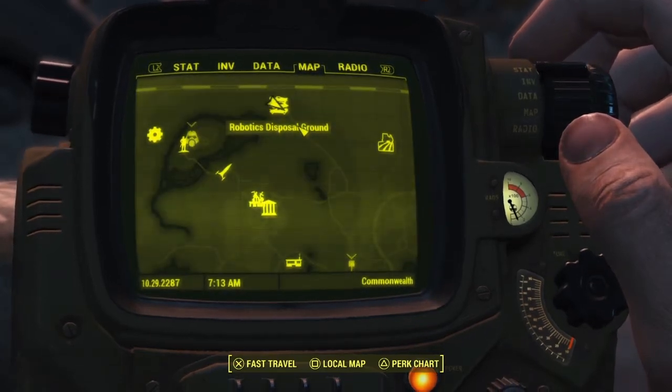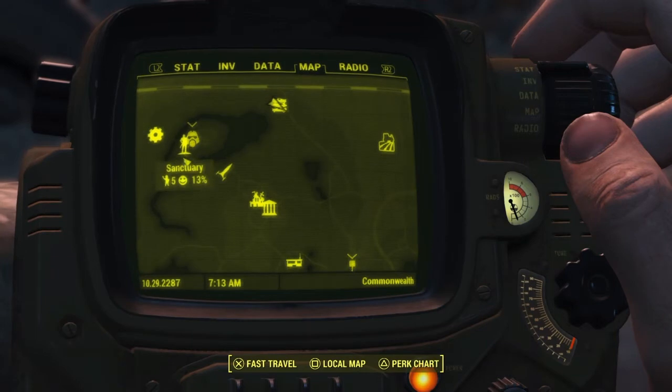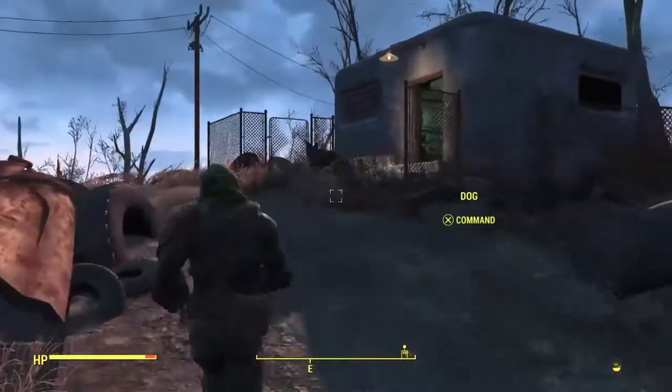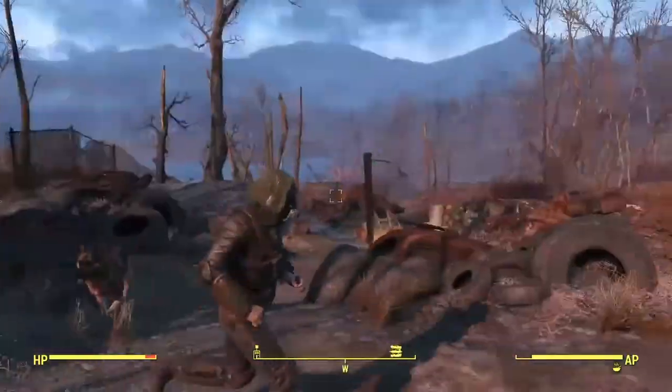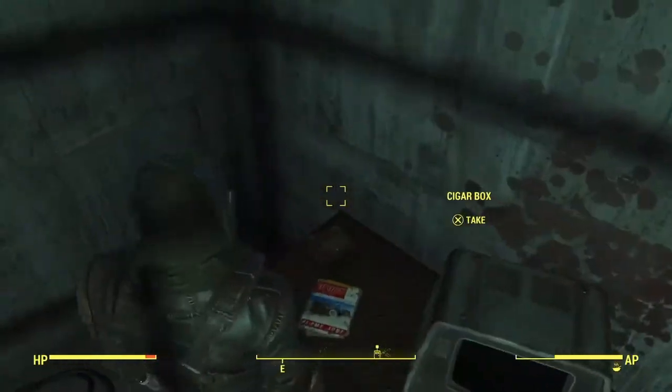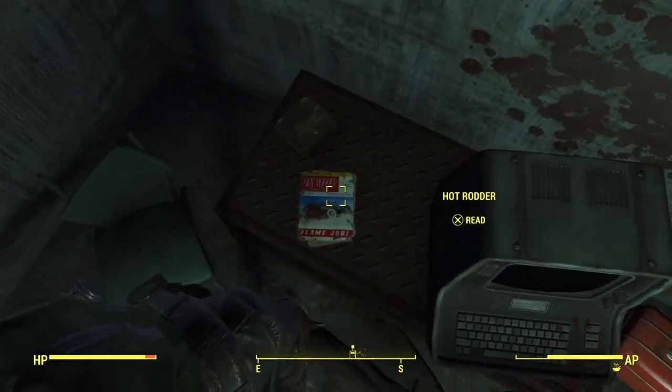You have to go to this place called Robotics Disposal Ground. It's right near Sanctuary, so don't worry — it's very close and not hard to get through. You'll see this building, and you just have to go into it. Then all you have to do is go to this item, and bam, you have it.